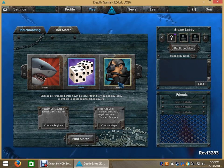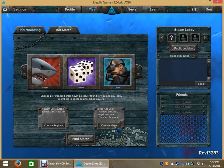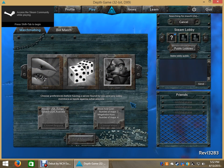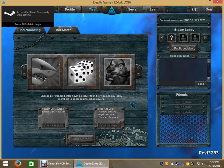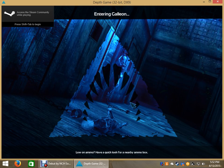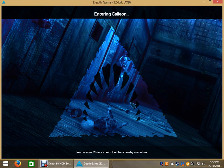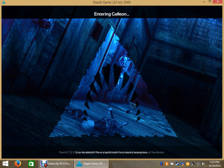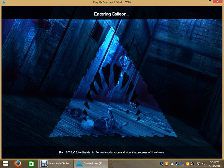I'll be playing as Diver first to show you guys what it is. This is the newer update, so there's a new game mode called Megalodon Hunt — I'll explain that if I do it. So we're entering Galleon. This is not Megalodon Hunt because Galleon is a Blood and Gold map, which I'll explain in a second.